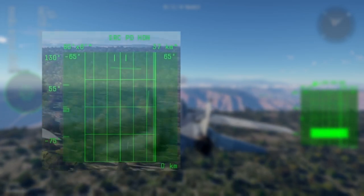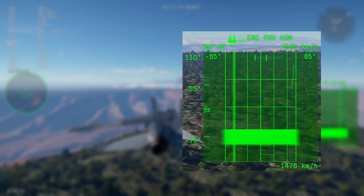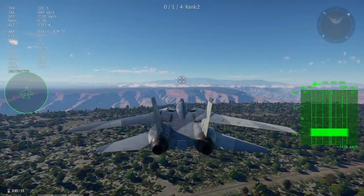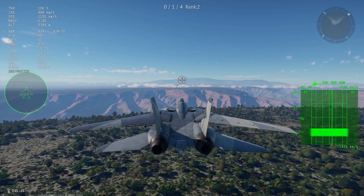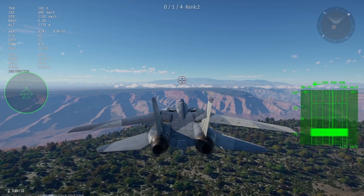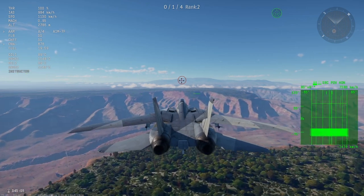The only difference between PD and PDV is the display. PD displays the target's range and heading on the scope, while PDV instead displays the target's velocity and heading. PD is generally more useful than PDV, although PDV can be used to distinguish aircraft from missiles, with aircraft being closer or slower on the scope when compared to missiles.